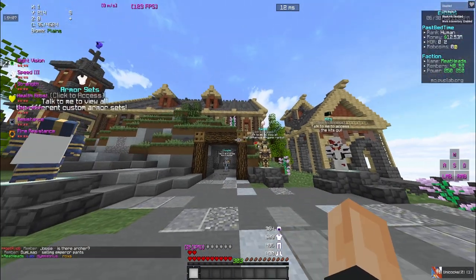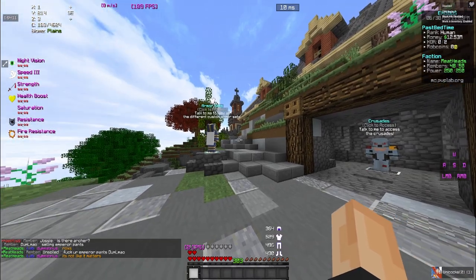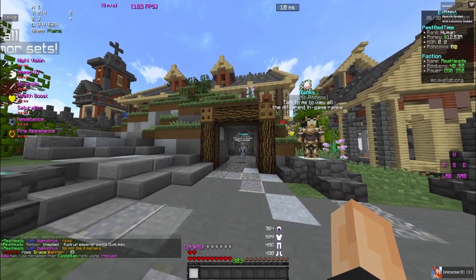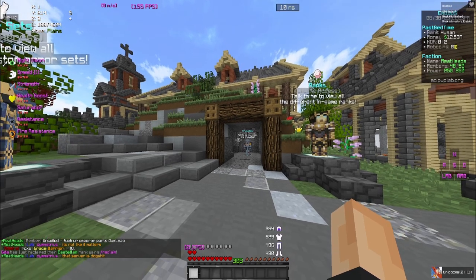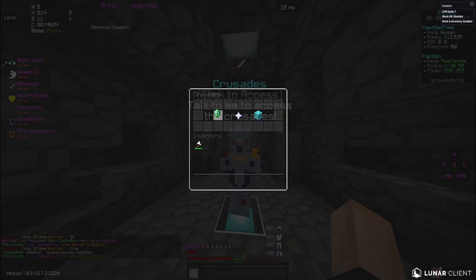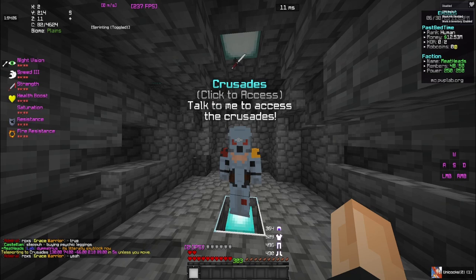When you first join the server you're going to be greeted here, and you have multiple options — you can fish or you can do Crusades. Crusades is probably the most efficient way to get money, and you also can't die in the first world release. What you want to do is go over here or type slash Crusades, click it, then go to Worlds. You'll see King's Landing — go there first because it's the safest, and it's the only world you can really go to unless you buy the next ones.